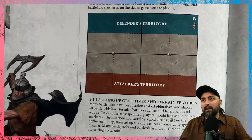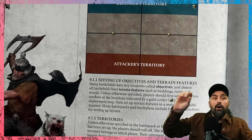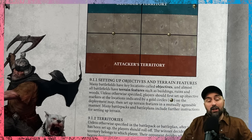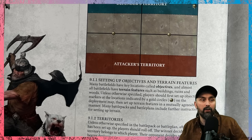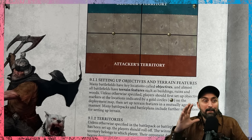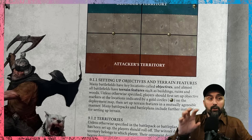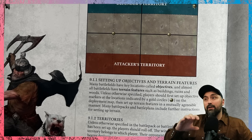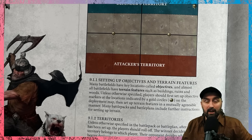Objectives are 40mm markers with a control zone extending three inches outward. To control objectives you place models on them, using their control stat. All missions have different objective placements. The objective zone is three inches out from your 40mm token — you can stand on the tokens themselves, so you may want to purchase objective markers.